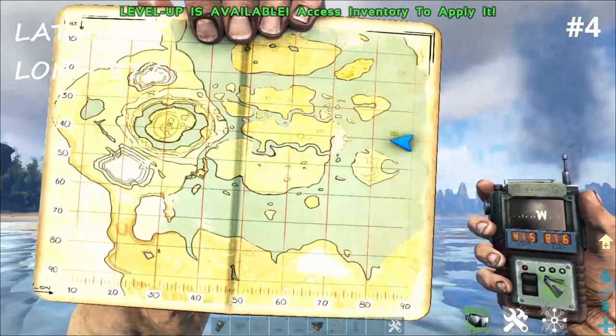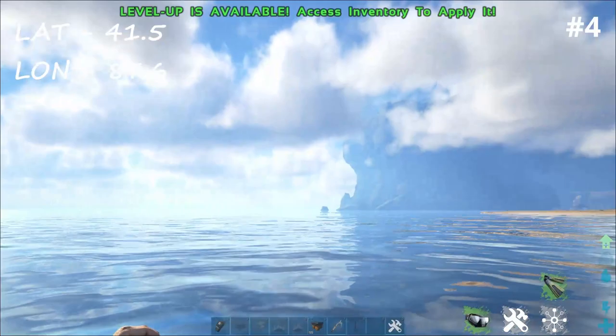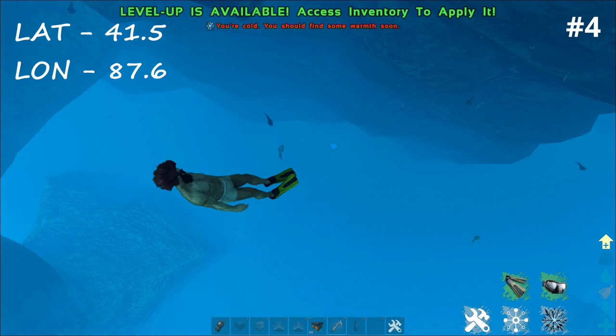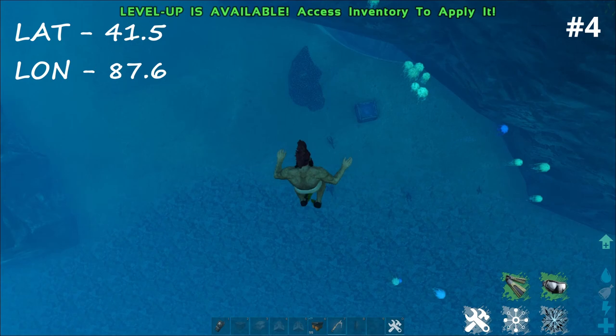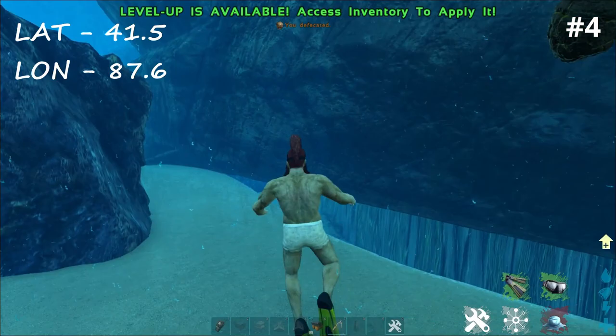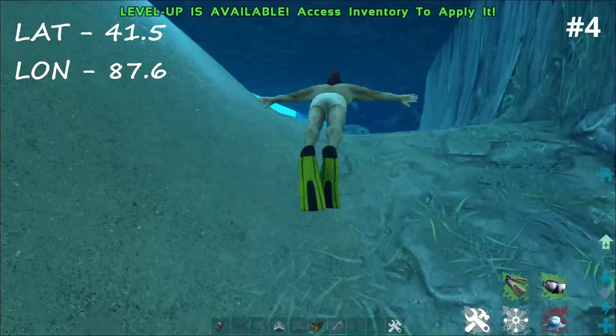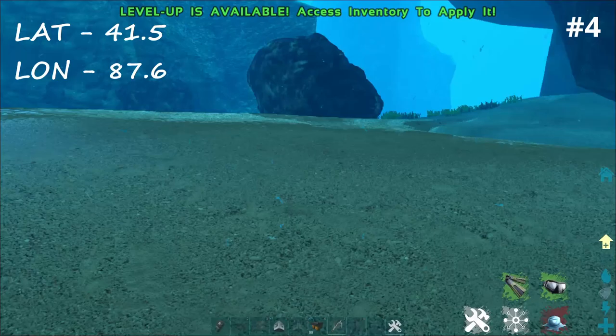Map location over here, GPS is 41.5 and 87.6. Quick look around here and we're going straight down. You can already see the vacuum compartment that I've already put down there and we're going all the way out here. Now most of these underwater base locations are unofficial just because they're a little bit harder to get to and weirdly designed. You can stick stuff in here, you can swim through this little gap here.